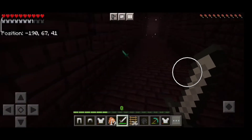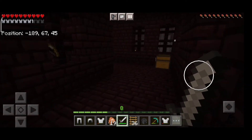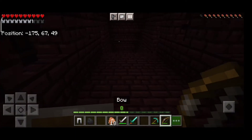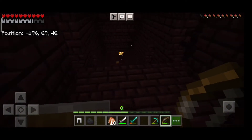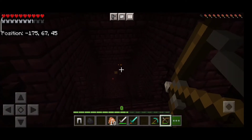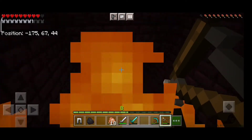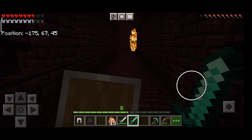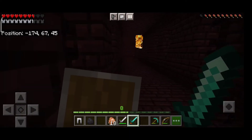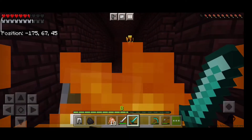So let us collect everything and put it in a chest that I already had here. One thing you must have in the Nether is a bow and arrow. As you can see, I can shoot a blaze or ghast without even getting in their range or getting too close where I cannot defend myself.